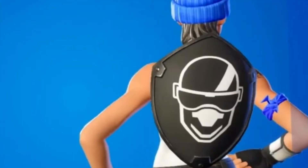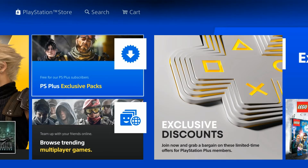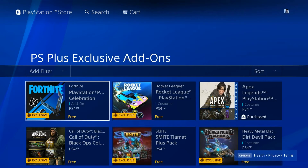If you don't know how, we're going to show you in this video. First of all, get to the PlayStation Store, click on PlayStation Plus, move to the right till you see exclusive packs, click on that, look for your Fortnite celebration pack which is new today, and click download.